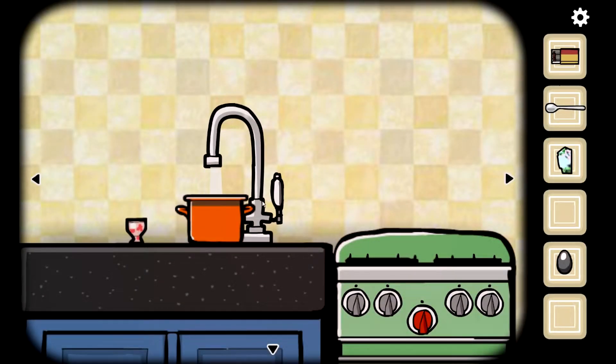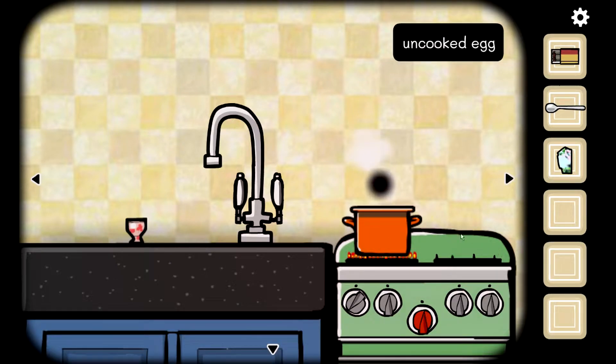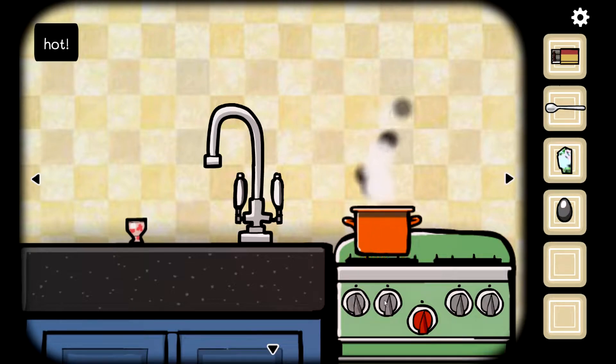Let's put water in the pot and put it on the stove. Why is it not turning on? Is this a gas stove? It's a gas stove! And then we have to put the egg in there. Is it cooked now? And it's too hot so let's turn it off — still too hot. I guess I'll just let you sit there.